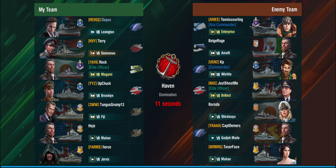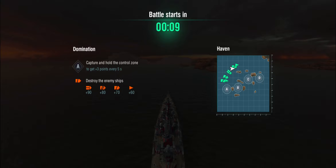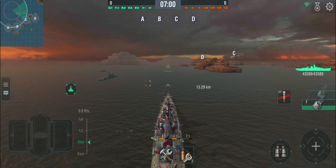In the very first game, we're playing on Haven in Domination and we're up against an Enterprise. It's a bottom tier game with a bunch of destroyers. In this first game, I am actually the only battleship on our team, and with three enemy destroyers, things might get interesting.